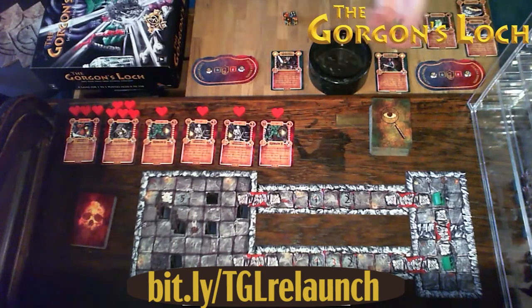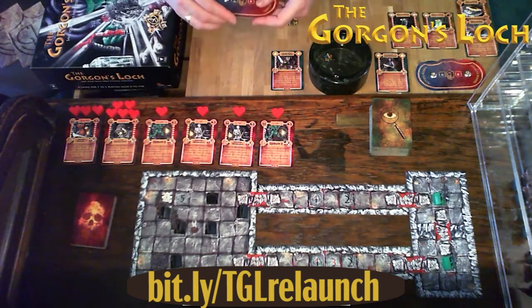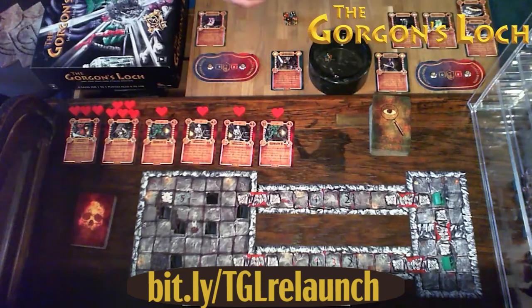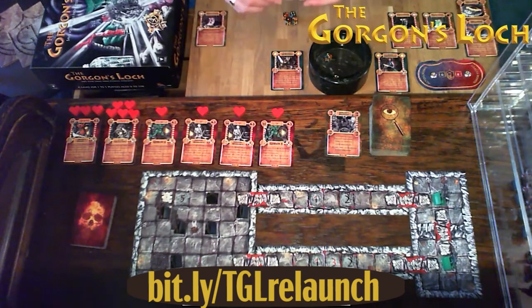Ragnor rolls for action points and gets eight. He searches and finds a Scroll of Defense — this scroll allows you to roll one extra dice when defending. Then he draws Write Delirium: an ethereal voice calls out your name from the shadows, your vision blurs, confused and disorientated — your turn ends. There go all of Ragnor's action points.